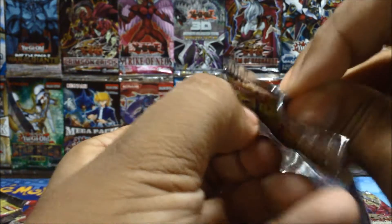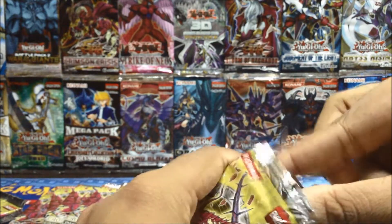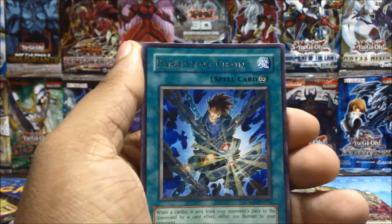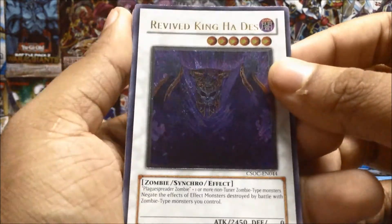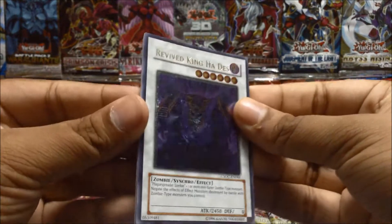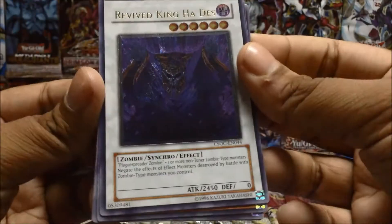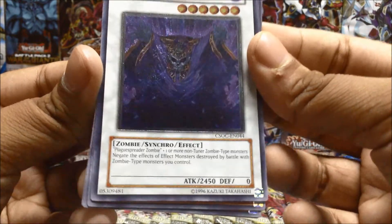We have to pull some ultras — maybe a secret or two, or even an ultimate, or a ghost rare if we're lucky. Copy Plant seems to be the most common card in each pack. Lineage of Destruction, Ever-Living Underworld Cannon, Pursuer Chaser, Paralyzing Chain — wow, Revived King Ha Des as an ultimate rare! That just looks so awesome guys, my first ultimate rare ever!